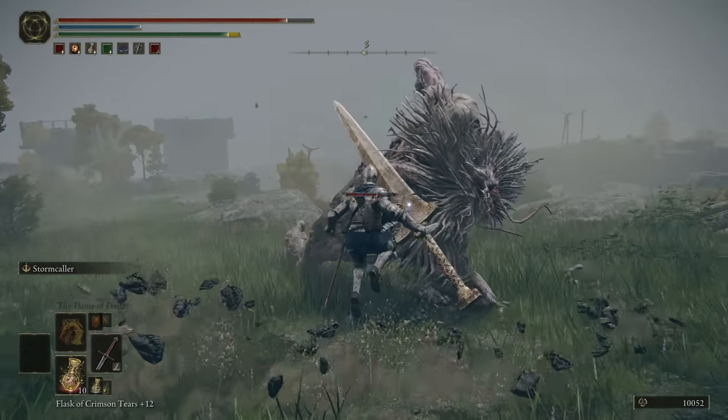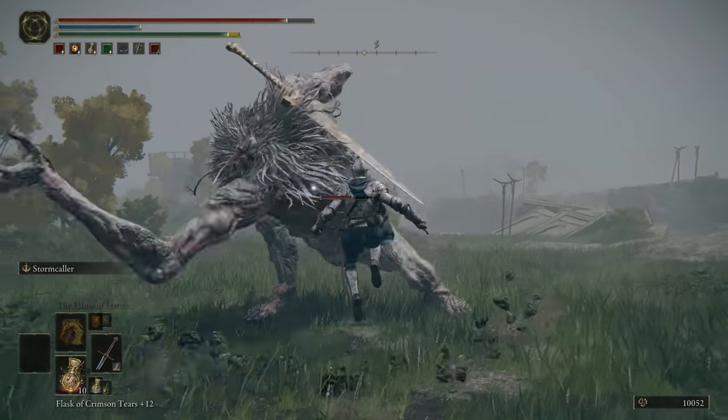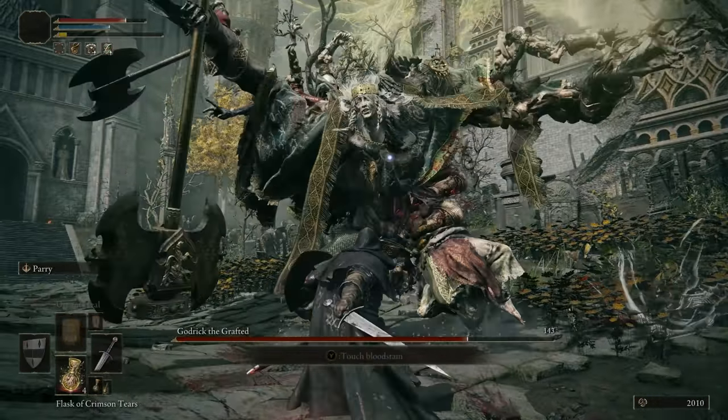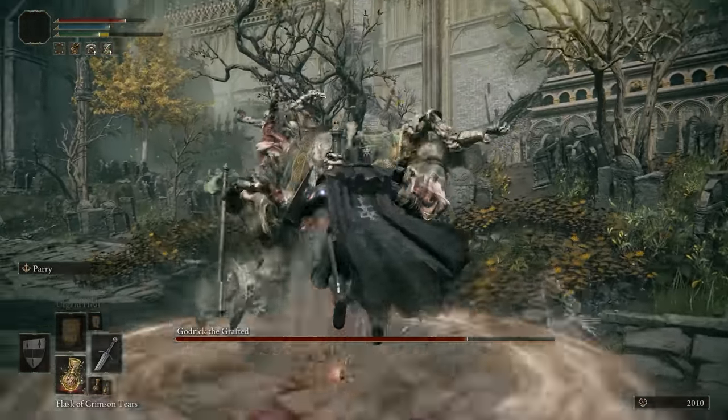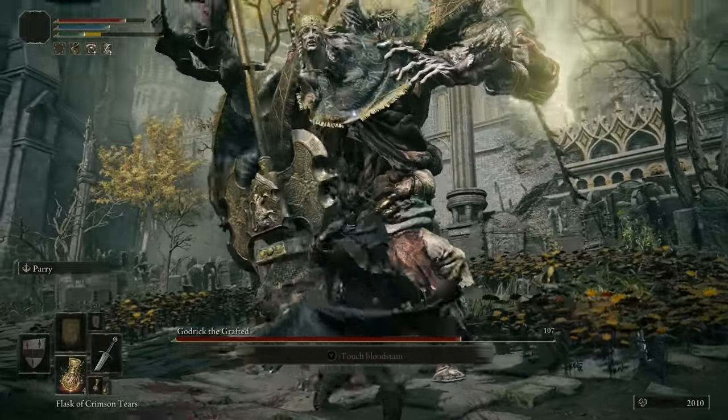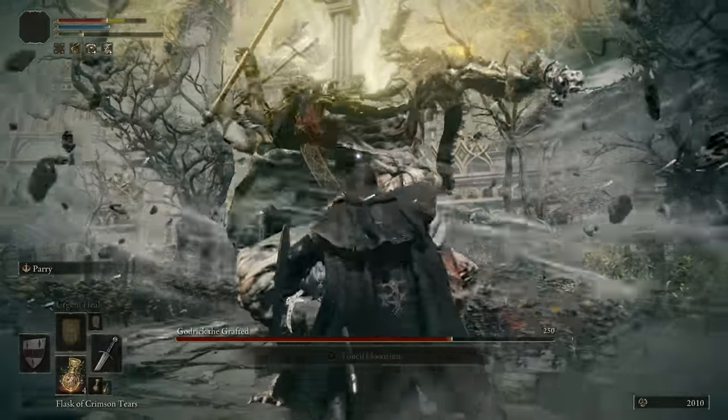Jumping — it's not just for exploring. It's good to remember that you can dodge over a variety of attacks that are low to the ground if you time your jump correctly. On top of that, if enemies or bosses do earthquake-type moves, you can completely avoid damage by just jumping over them. Very useful and feels so much more satisfying than landing a normal dodge.